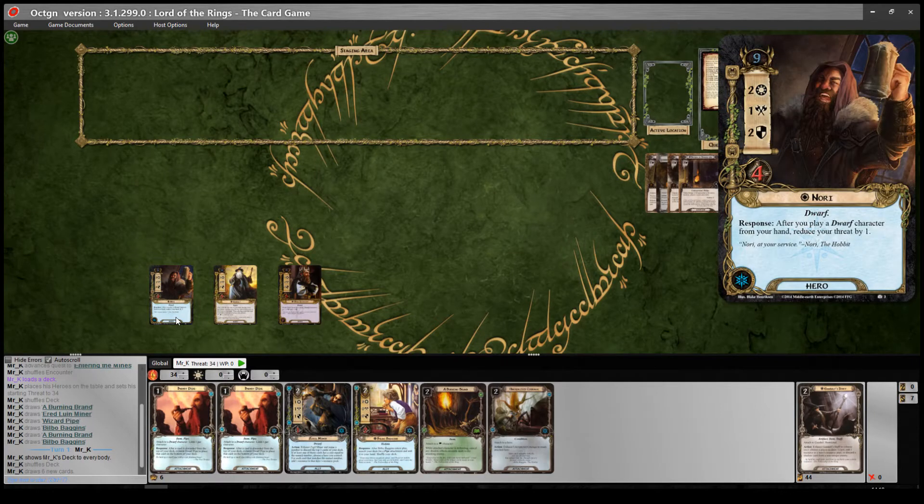And then we've got Nori — he's not a hero I've played that much, so it's really nice to be able to use him. He helps to keep us afloat and makes sure we don't threat out, because every time we play a Dwarf character from hand we can reduce our threat by 1. There are a lot of Dwarf characters in this deck. I've built it slightly differently to the normal Dwarven swarms — that's not what this deck is trying to do. I've used all of the Dwarf allies that cost 2, so there are a reasonable number of them.